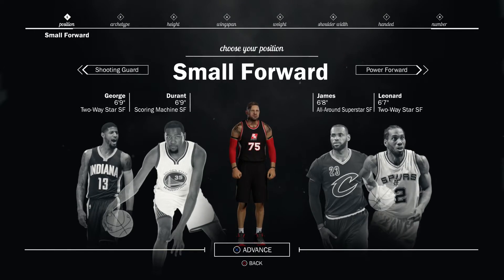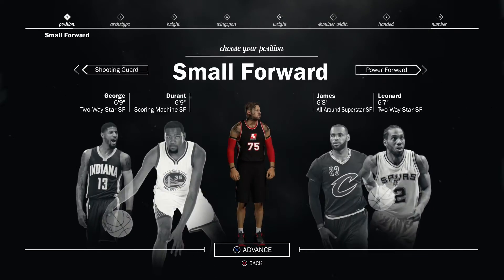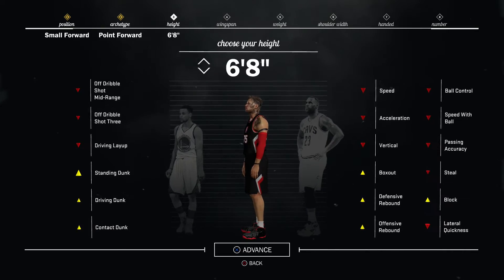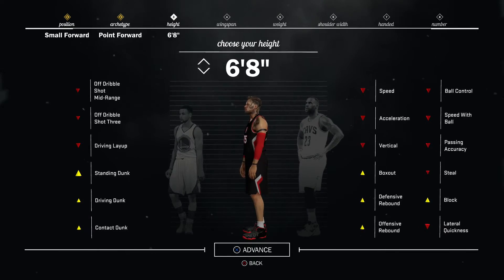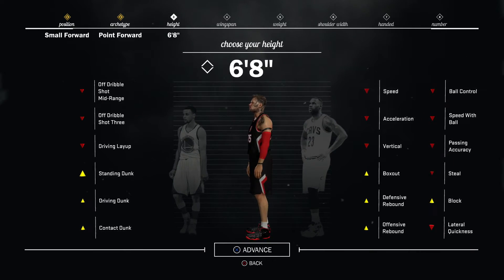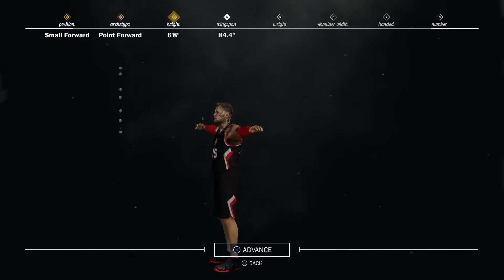I'm telling you, this is the best build in the game. It can do everything — it's got the best dribble moves, it's super fast, and the height is just perfect. This build is a small forward point forward, six foot eight. If you're going to make a character, make this one because it can honestly do everything: insane dribble moves, super fast, and you'll be able to pull up from almost anywhere on the court.